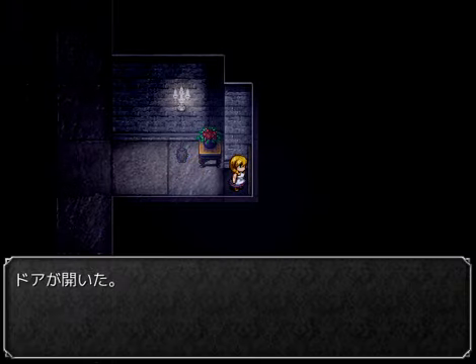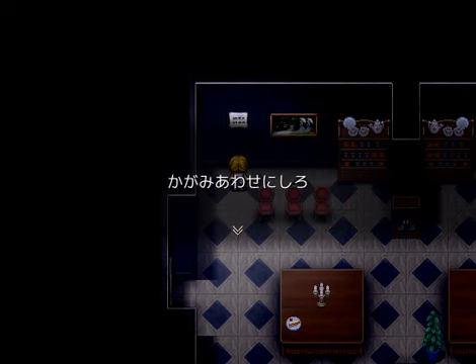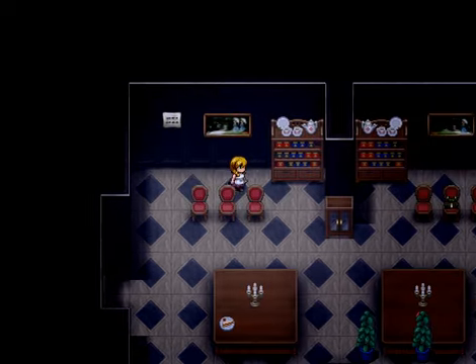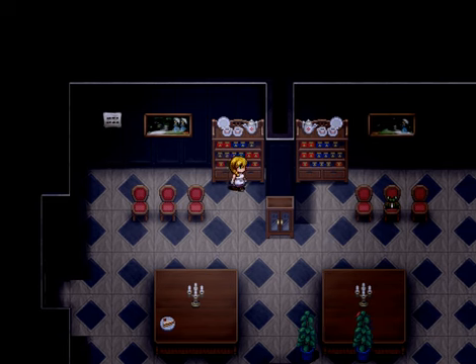The door is opened. Kagami - the mirror. The reflection of the mirror - join together the mirrors. So basically I need to put two mirrors in front of each other. There's a little frog - d'accord. Do the mirror - put the frog here to make the same thing. Also push the trees. Okay, it's easy I guess.